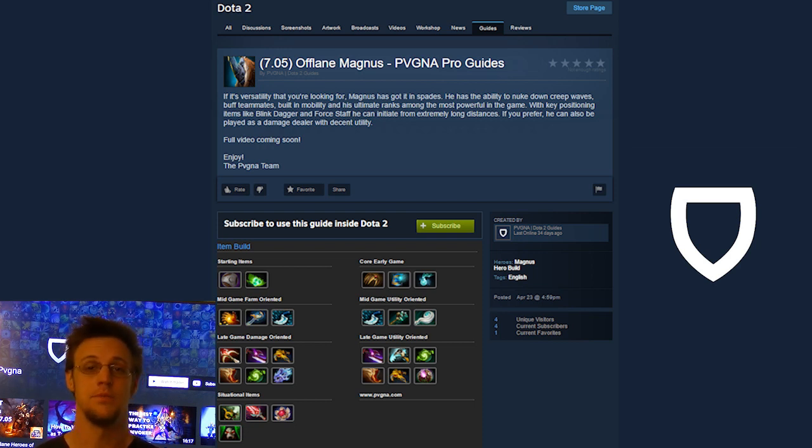Poor Man's Shield is extremely good, especially on tanky big health pool offlaners like Magnus, so it synergizes well. You're going to start with Poor Man's Shield and tangos unless the lane is completely unplayable — say you're up against a Skywrath, Silencer, and Drow Ranger. But against a melee core and weak supports, Poor Man's Shield helps you trade better. Also, aggro-drawing creeps messes up lane equilibrium, and Poor Man's Shield is super value on heroes with bigger health pools.